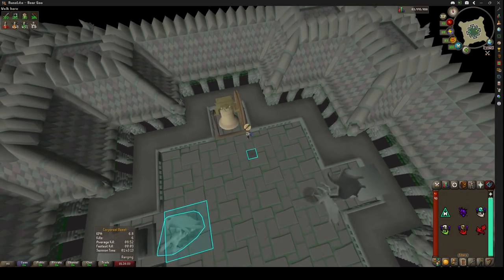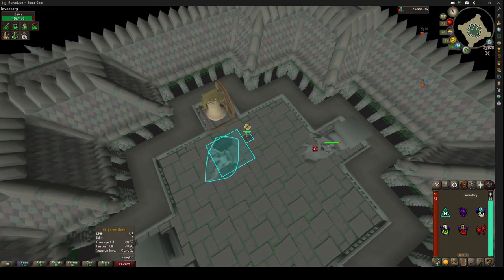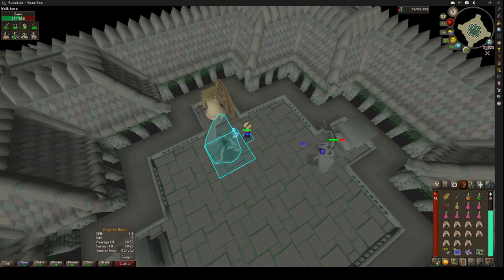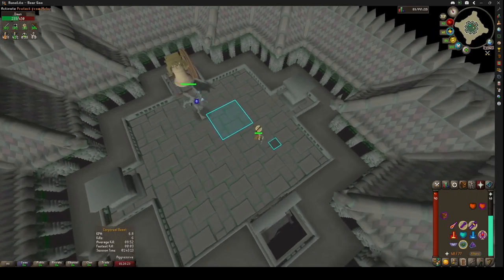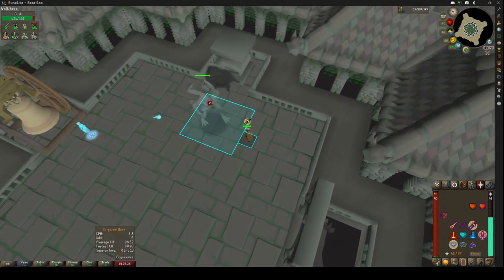To get into the Grotesque Guardians, we have to get the key from regular guardians. And then once you kill them five times, the first time you come in here and summon, there'll be a big cinematic that you have to watch. Now, when you kill them about five or so times, that goes away and they just summon in like that. So it's pretty good.